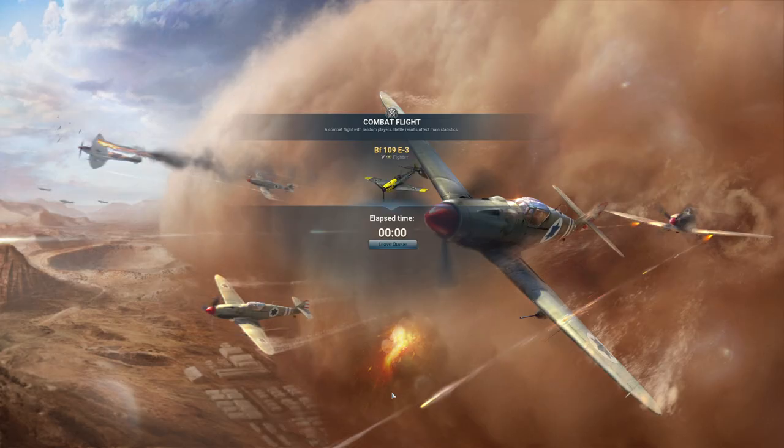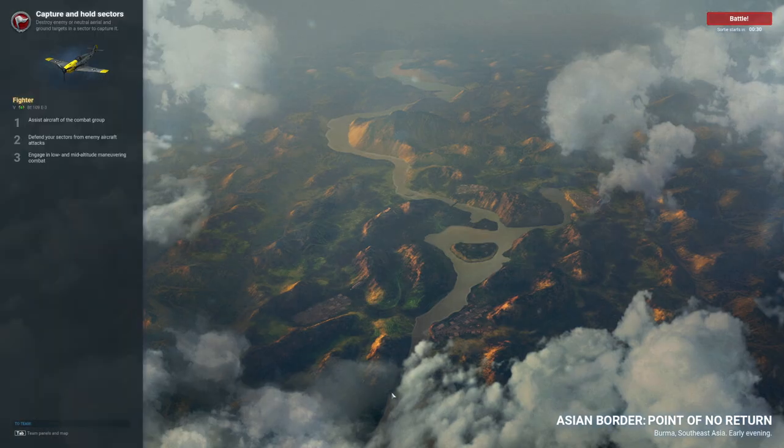The E3 has two 20mm cannons that overheat in 5 seconds but have decent accuracy, with an auto-aim of about 2.5, plus two 7mm machine guns in the nose — basically .30 cals. I have weapons group 2, the smaller caliber guns, slaved to the side button on my mouse, and left mouse button fires everything. In practice, when the cannons overheat I lift my index finger but keep my thumb down — machine guns continue to fire while the cannons cool off. About half your DPS comes from your machine guns.